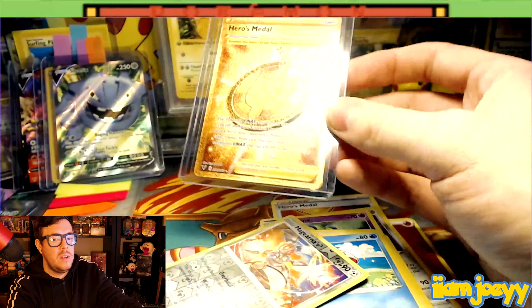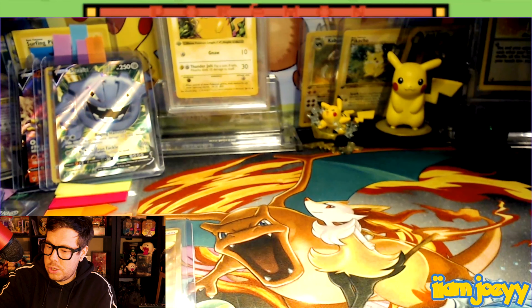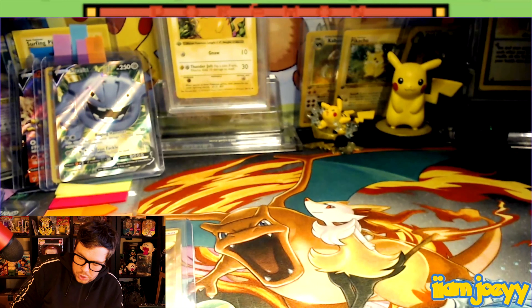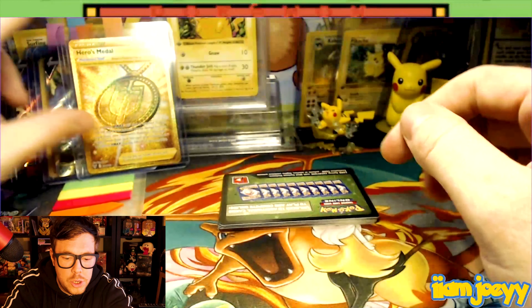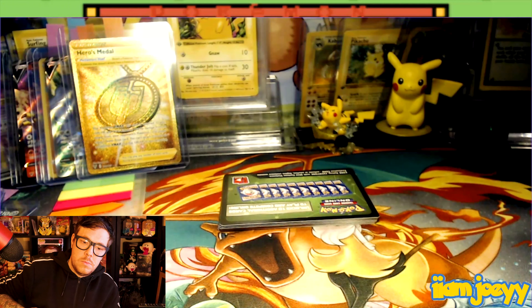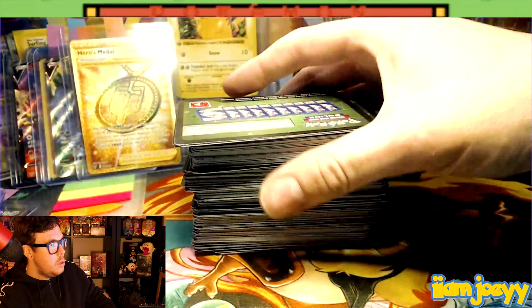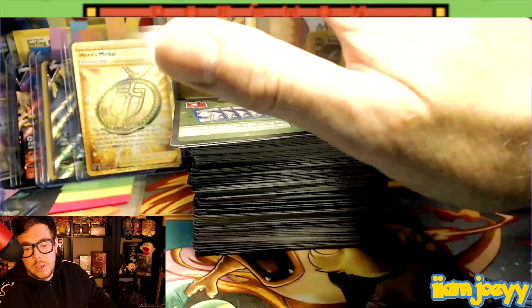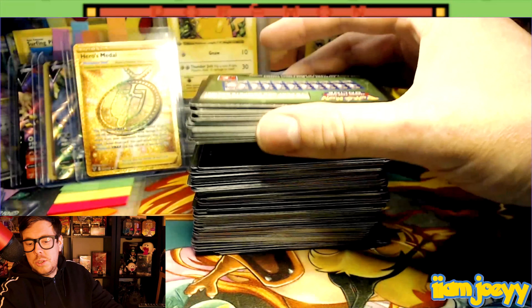There are six amazing rares in this set — you can get Zamazenta, Zacian, Rayquaza, Jirachi, Celebi, and Raikou. That's really cool — they should do a Mew and Mewtwo one! Shay and Amanda run Cosmic Collectibles, and my girlfriend actually went to university with Amanda, which is how I know them. Starting with grass energy, we've got the Cramorant, the aromatic energy, Corviknight, the Sandile, the Seedot, the Pikipek, the Mudbraun, the Joltik, a Whismur reverse holo, and a Tornadus holo rare — really cool!